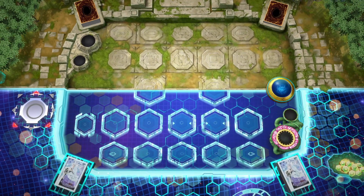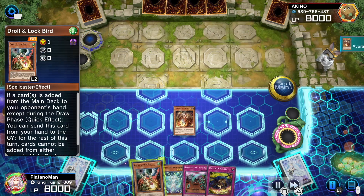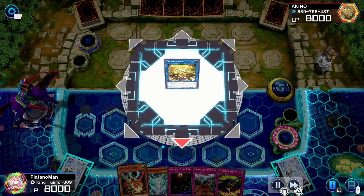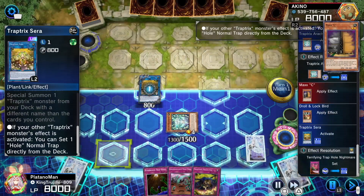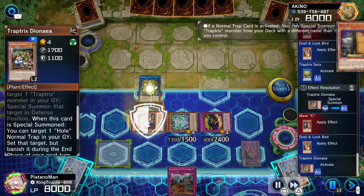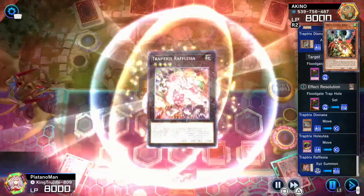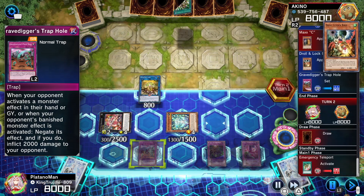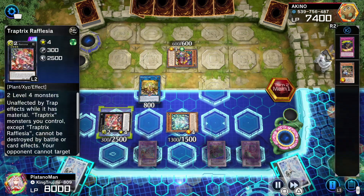For our next replay we go up against P.U.N.K. Right off the bat he hits me with Maxx C — but we have Droll and Lock Bird, which is a great counter. We use Myrmeleo to go into Sera. He draws a card triggering Droll and Lock Bird so his Maxx C is cancelled and I can special summon freely. We special summon Holeutea, special summon Dianea to recycle the card pitched via Holeutea's effect. This time I make Rafflesia instead of Time Thief Redoer because I don't have Gravedigger's Trap Hole in my deck, so if he has Nibiru I won't be able to protect myself.